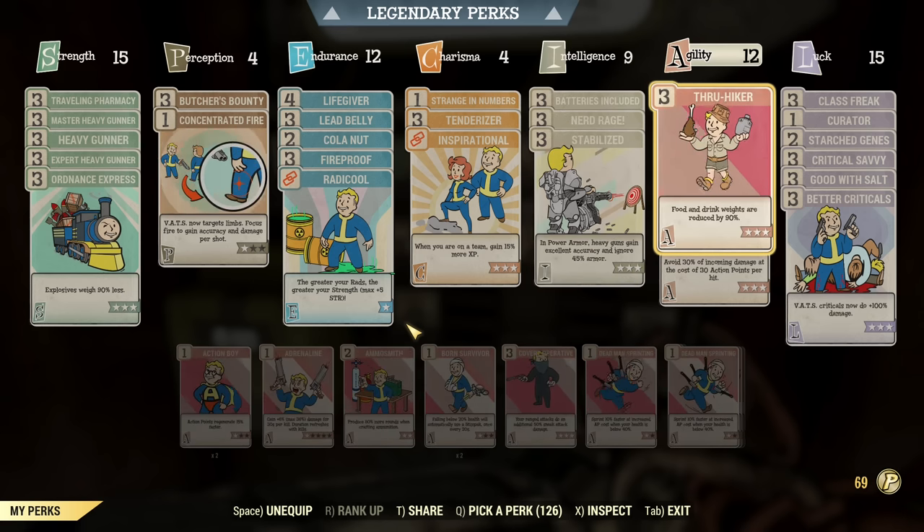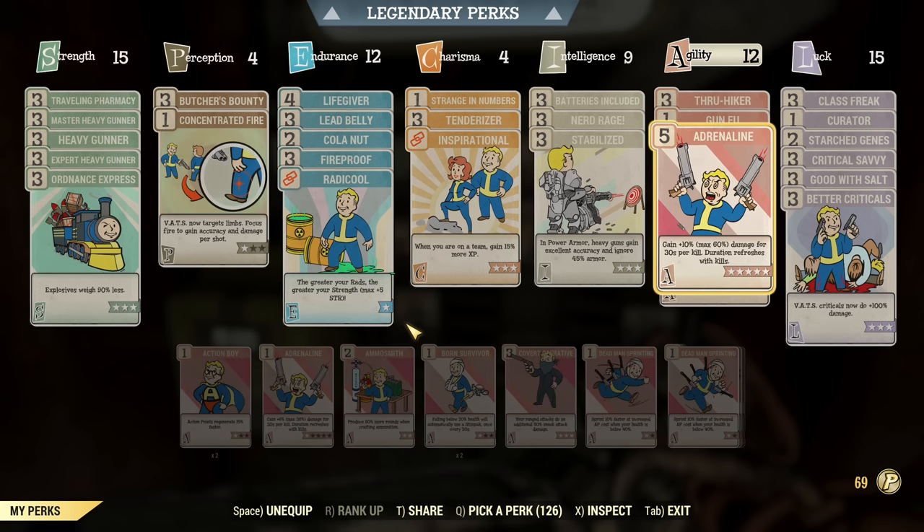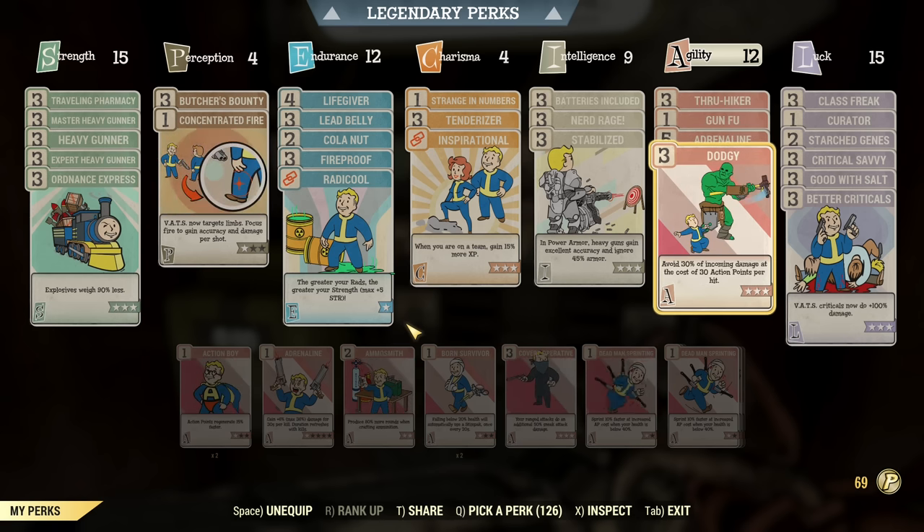Under Agility, we need Frutaki as we'll be carrying lots of Canned Coffee, so reduction in Canned Coffee weight is pretty much mandatory. Then Gun Fu, which can be swapped for Born Survivor depending on what you need more — for farming, Gun Fu is really good. Then maxed Adrenaline for damage and Dodgy. Yes, you can be surprised — it's a VATS build and still Dodgy, because Canned Coffee replenishes VATS action points so quickly that we can use Dodgy and still pull off a VATS Heavy Gunner build with Power Armor.